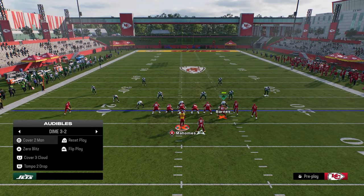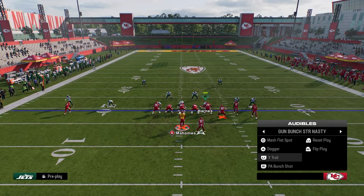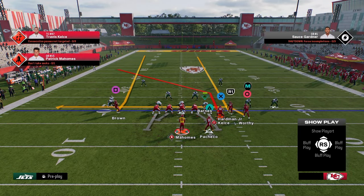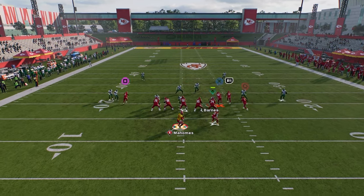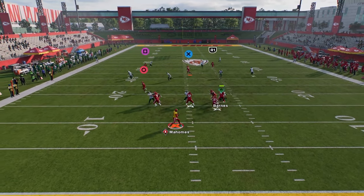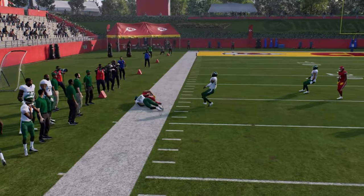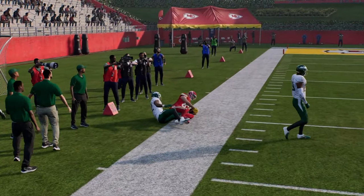Let's say you're getting a lot of cover two type coverage. This combination will normally do a really good job of defeating it. You see here's cover two, and the post just kind of gets into a really nice area of the field against that coverage. They basically have to user the tight end post.